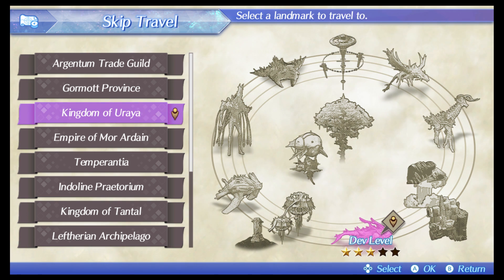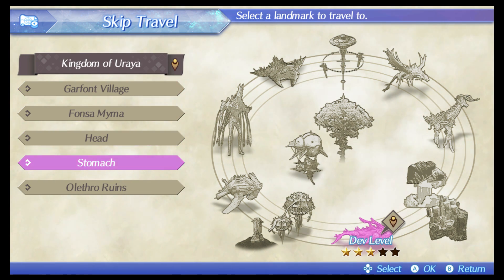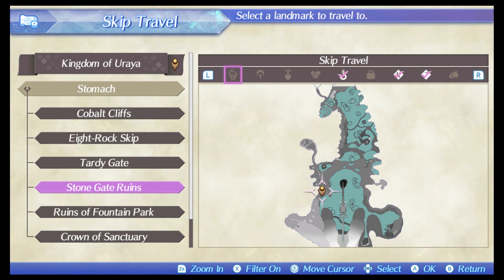The location is Kingdom of Uriah — you can get both the amethyst chip and pentagon chip relatively early in the game. For the amethyst chip, make your way over to the Stomach, right near the Stone Gate Ruins. There are two NPCs you can fight and one of them drops the amethyst chip. I've only had them drop one at a time, but I'm sure it's possible to get two — I just haven't experienced that.